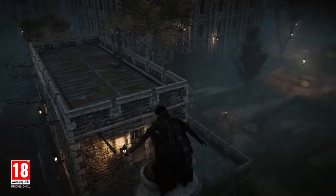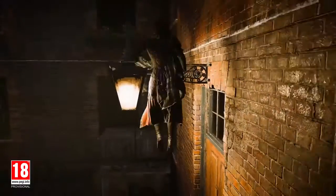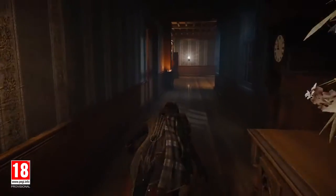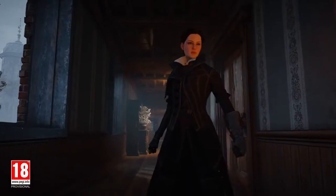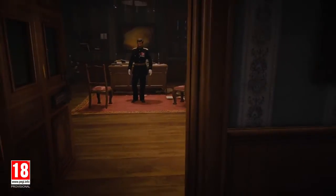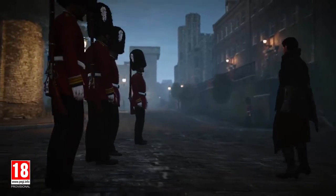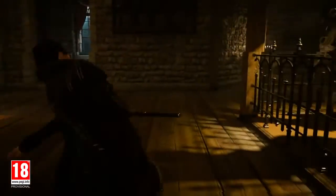Our second option is to liberate the constable taken hostage by the Templar. We need to infiltrate the building first, take out the Templars inside the house, and use the new Voltaic Bomb, incapacitating multiple enemies at once. Get the key to the room where the constable is locked in, get the constable's help to rally his troops, and take the Templars head on.